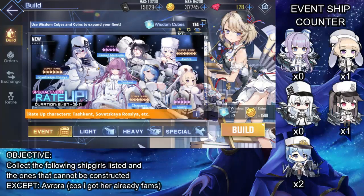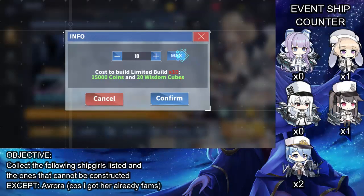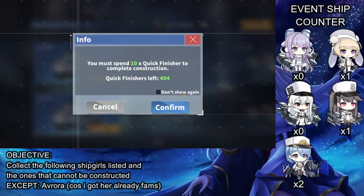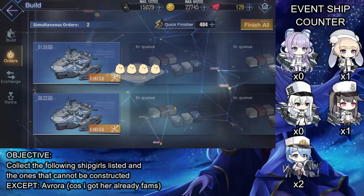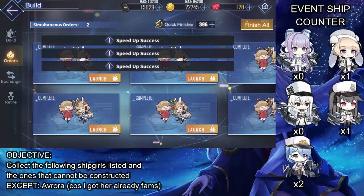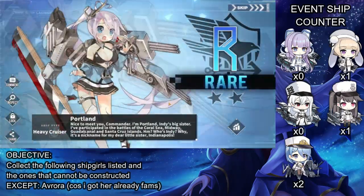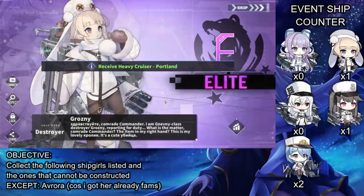So on the second pull, we got Chapayev and Pamiat Mercuria. As you can see, Orosia and Aurora are available too. I only need two, which is Sovetskaya Rossiya and Tashkent. Those are the only ones I need left for this build. Gangit, on the other hand, I will get when I do the event.